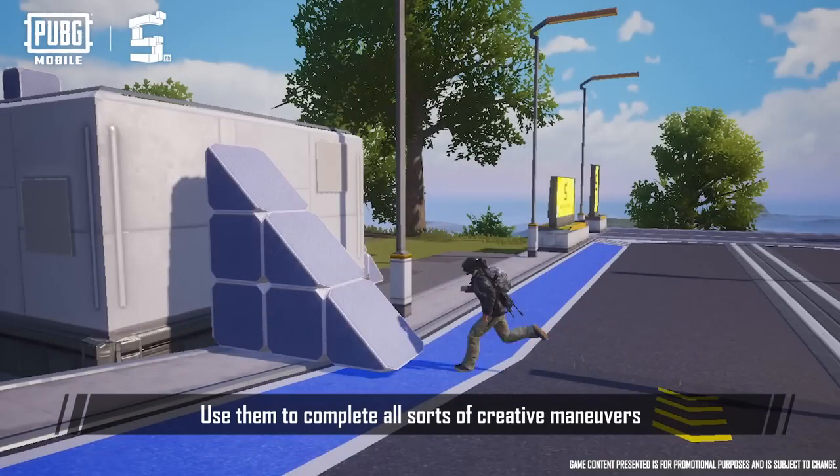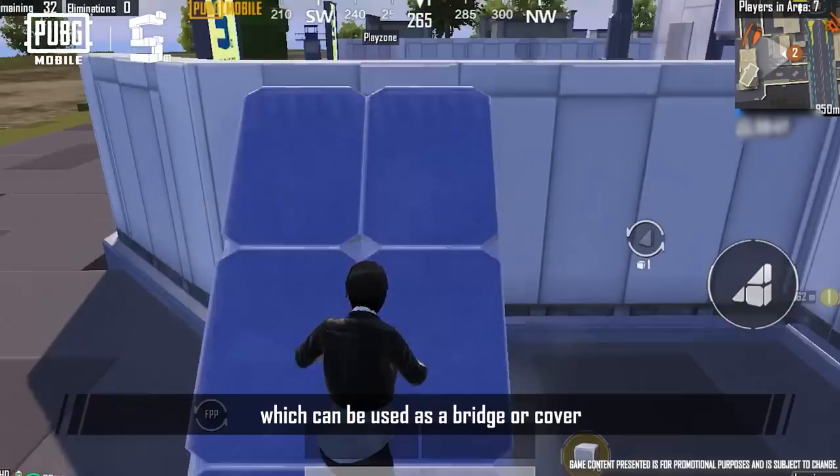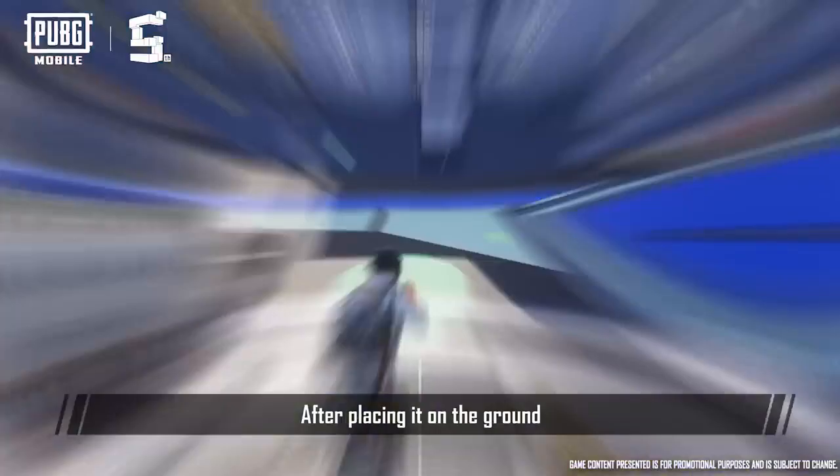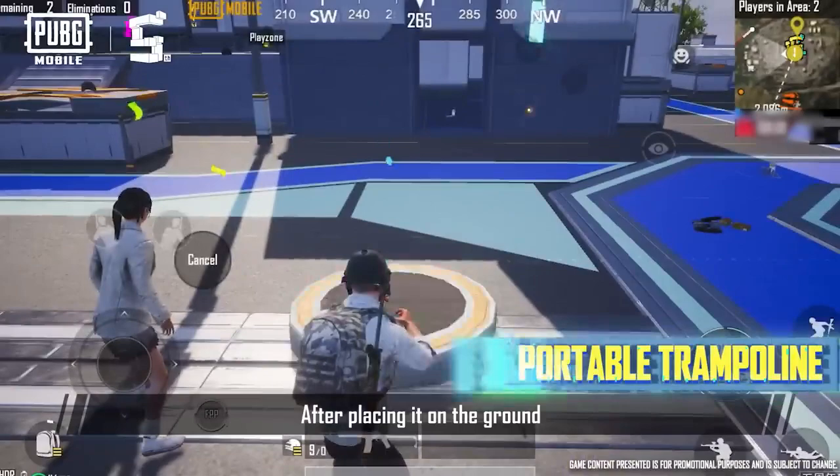Block Cover can generate three different shaped toy blocks, which can be used as a bridge or cover. It can even be used as an elevator when placed below the player's feet. After placing it on the ground, you can touch it to bounce to higher ground.